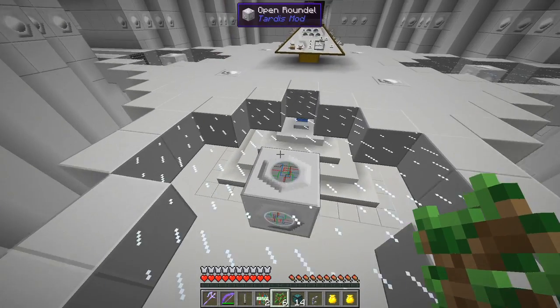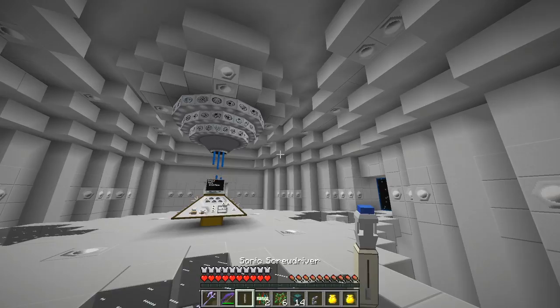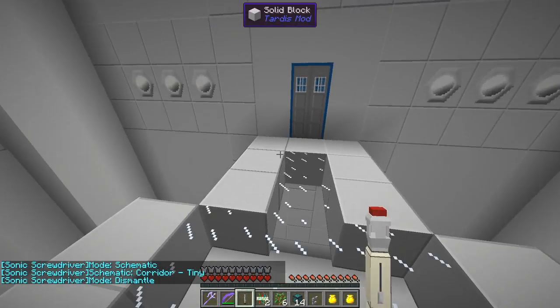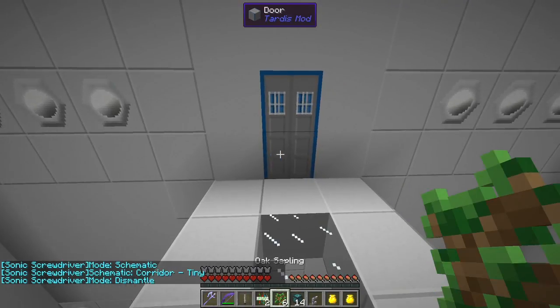By the way, to get rid of these things you just take the screwdriver to dismantle mode like that, then right-click it and it's gone. Let's put it back as it were.